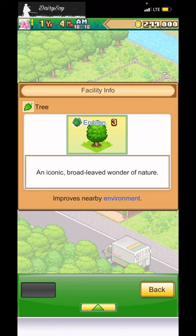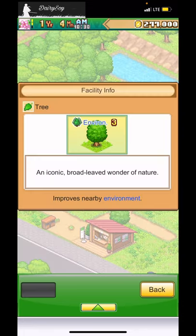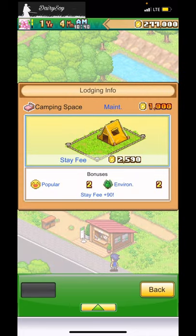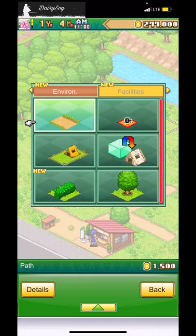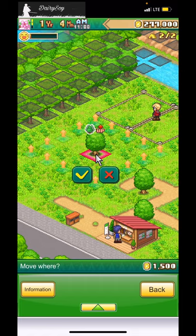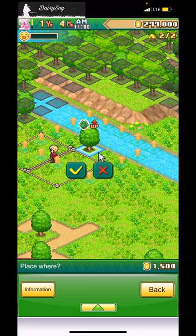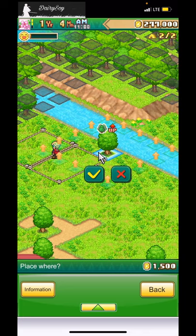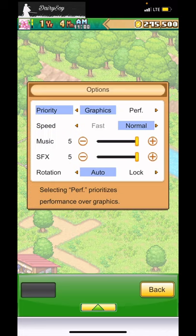The trash can says 'popular environment.' An 'iconic broadly wonder' nature item — it improves nearby environment. So does that mean if it's near the camping spots I get more cash? Stay fees are 25 to 90. Let me see if moving it changes anything. Whoa, that's loud — sorry about that.